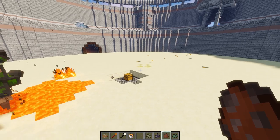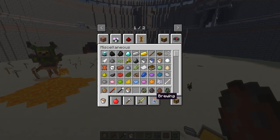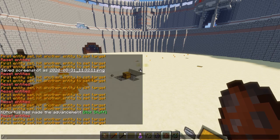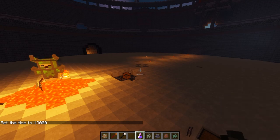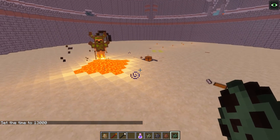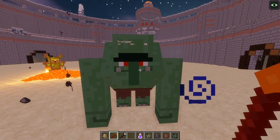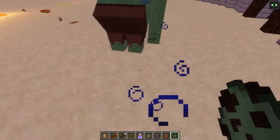The final mob we have today — let me get out some night vision and change the time. There we go, night vision — lovely, everybody can now see. We have a Trollager! Why did it spawn with low health? Okay, there we go, that's more like it.